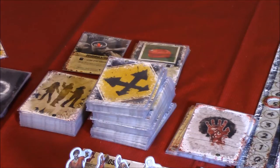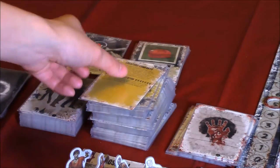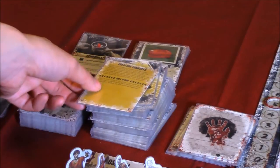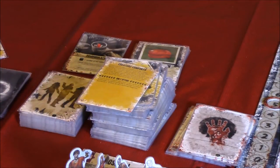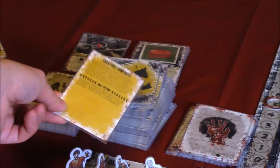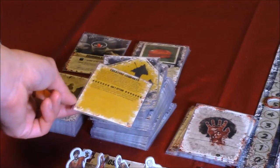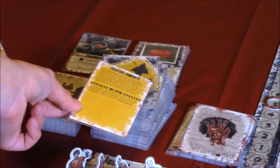Let's draw for the crossroad cards to see whether we trigger phase two. We have Creature Comforts. The title starts with the letter C, so that would trigger phase two, because any title that starts with A, B, or C would trigger phase two.